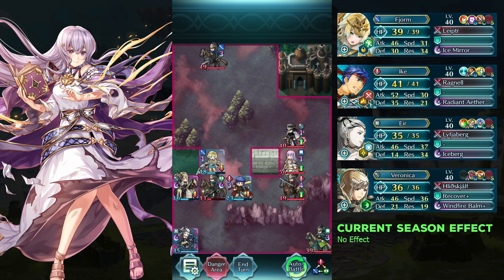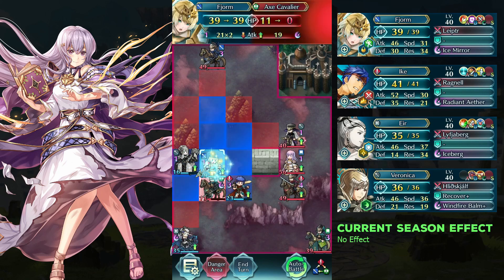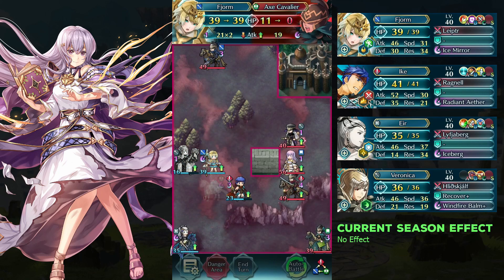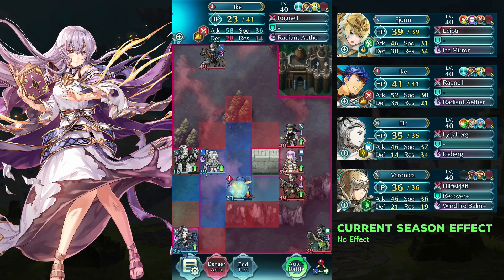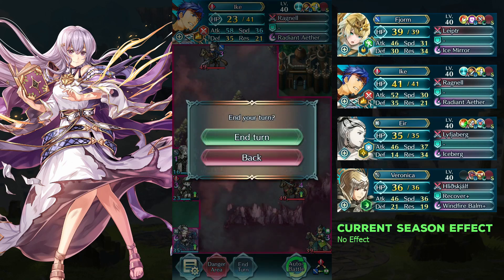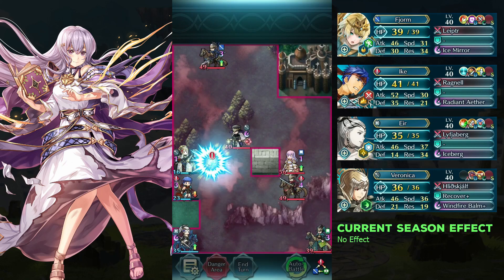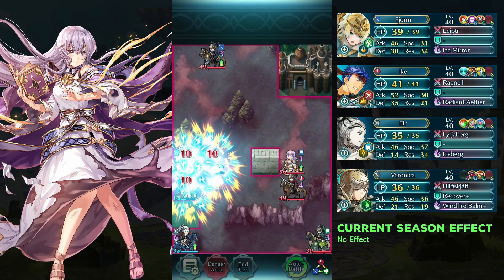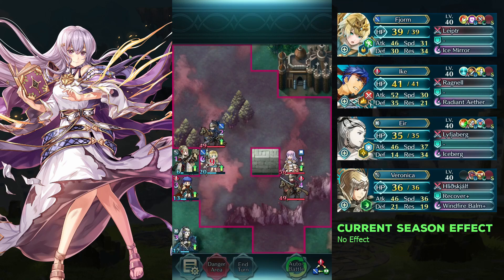Kill Fionn and use her to defeat the ex-cavalier. Move Ike to the left and end the turn.